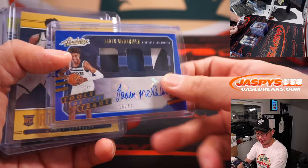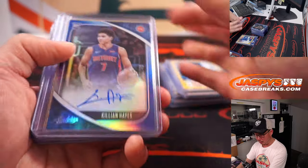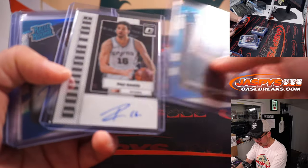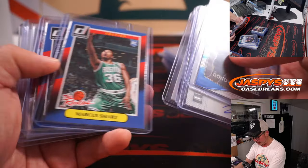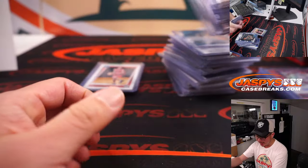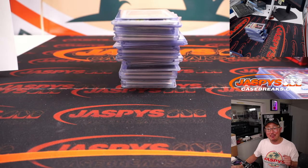Some old school guys, some relics, some Scotty Barneses, Evan Mobley, some Cunninghams. Overall pretty solid break, I think. Thanks everyone for watching and for breaking with us. I'm Joe for Jaspi's CaseBreaks.com — see you next time for the next one. Bye-bye.